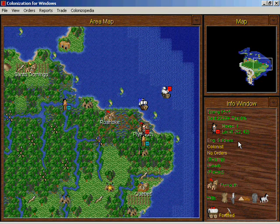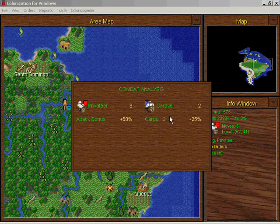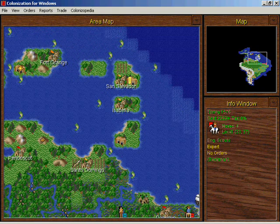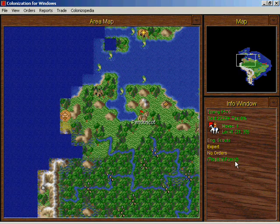We have a fat French caravel right here! I'm gonna dump these guys here and attack the fat caravel — 100 sugar, 100 horses! Excellent! And the Arawak have attacked San Salvador. Yeah, I can see why — those rascally Spanish are always murdering Americans.